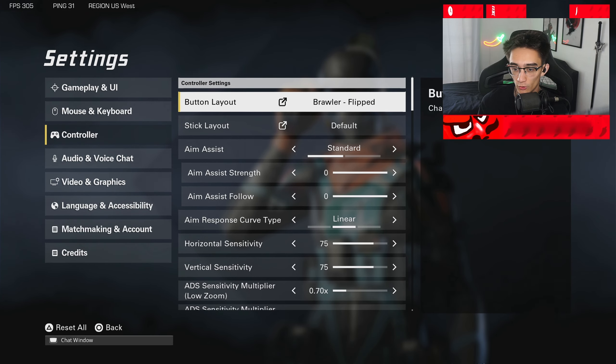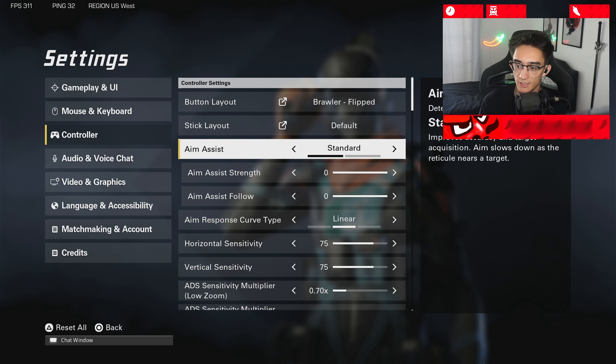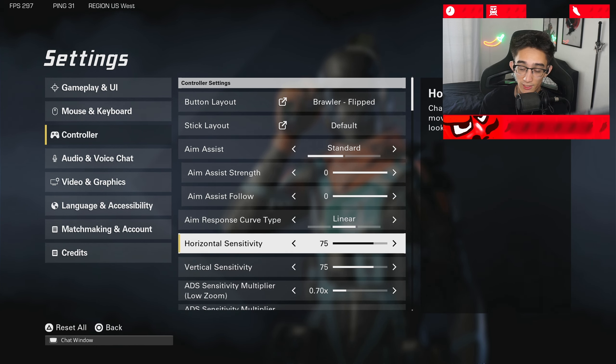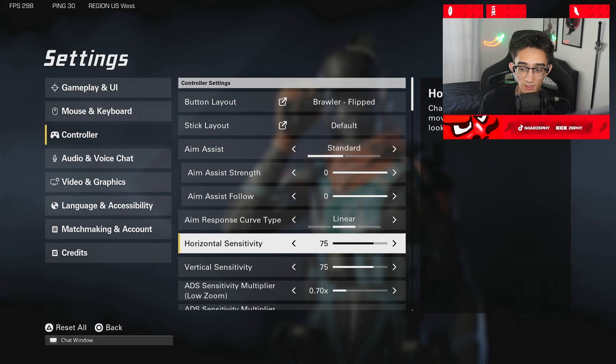Moving on to controller, where there are more sensitivities and settings to mess with. I play on Brawler Flipped — this allows me to shoot with the bumpers just like CoD's Sik layout. Default aim assist is Standard. The aim assist in this game is pretty weak, and if you lower it, it will get even weaker. Aim response curve type I like to use is Linear. My sensitivity I dropped down about 10.